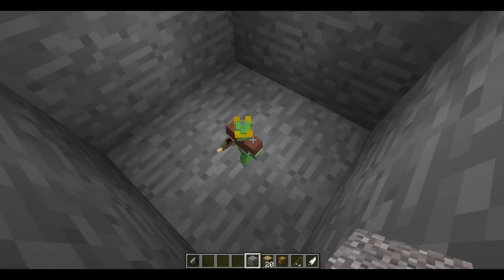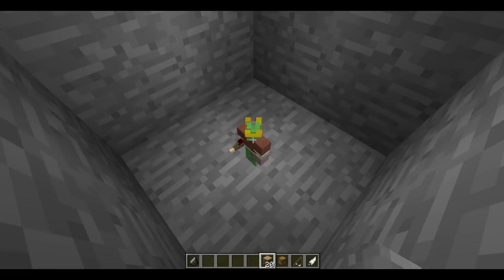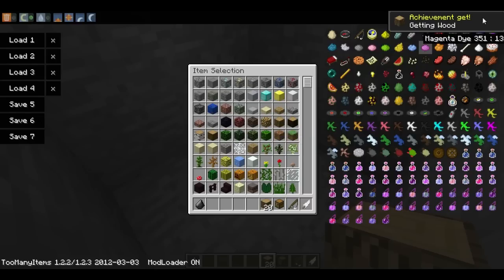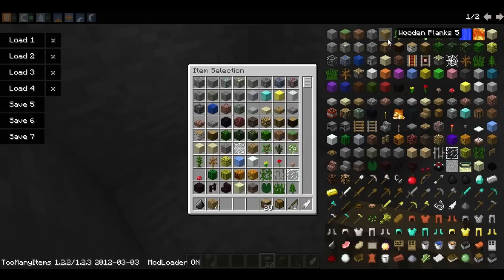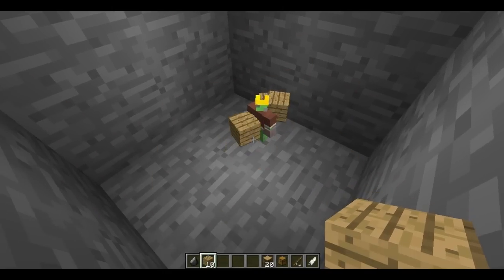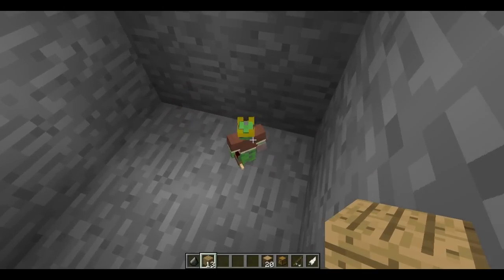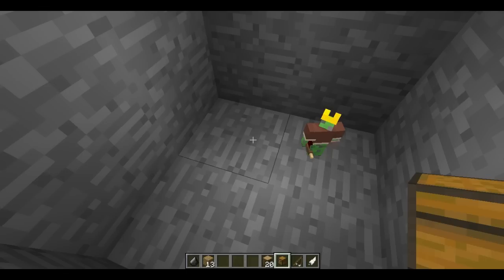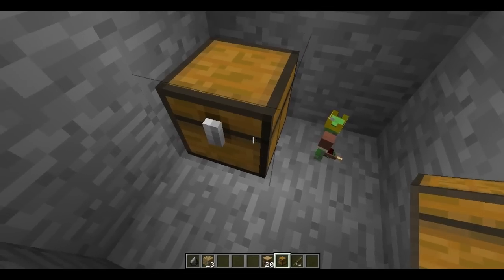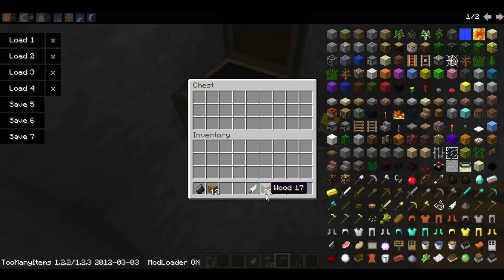Gravel - they can actually throw this at other people. If you give them something like logs, they're actually meant to build you a house, so yeah, that's pretty cool. You can give them a chest, and if I put a feather in there, he should actually be able to take it out at some point if he wanted to, because they can actually interact with the chest.